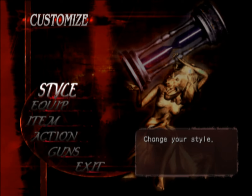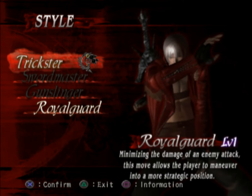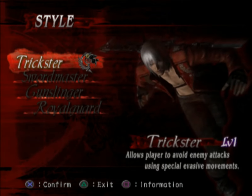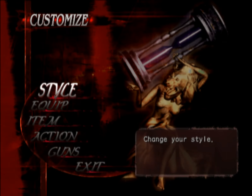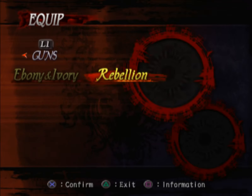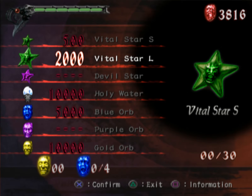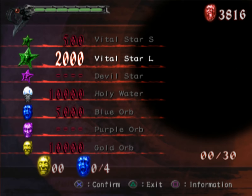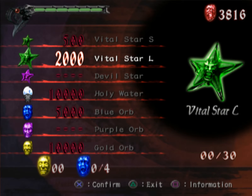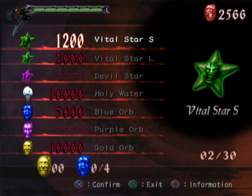I'll take a look real quick. I'm going to get four items. How many red orbs? Oh, I got 3k — that's not bad. I'd only be able to buy, like, healing items. I guess I could buy a couple small ones. Oh, it increases too. Bullshit. Alright, we'll grab a couple of those.